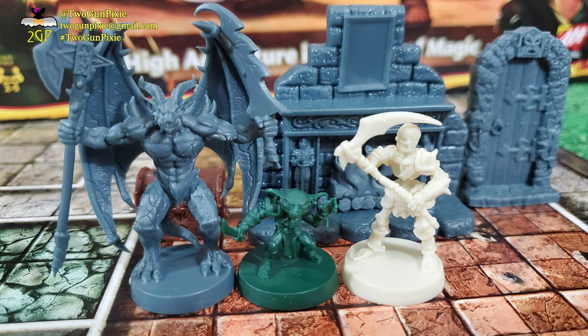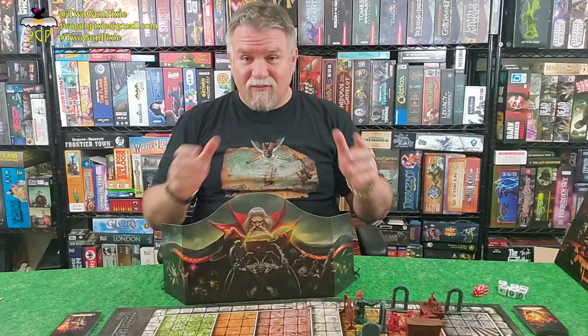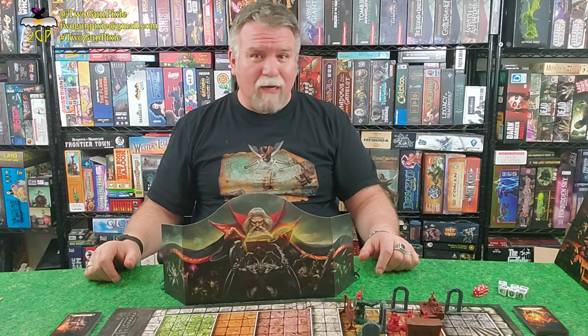Monsters are color-coded: undead are white, gargoyle knights are gray, and goblins and orcs are dark green. If you run out of miniatures of one type but have others of the same color, you can use them as a visual proxy — a goblin figure can stand in for an orc, for example, but still uses the orc's stats.